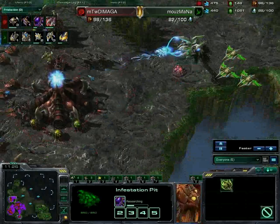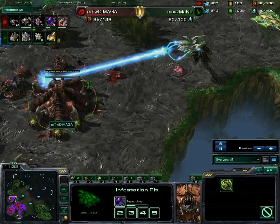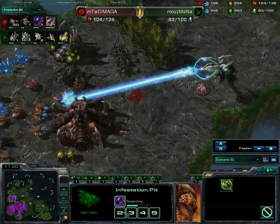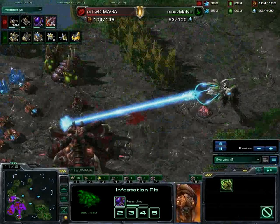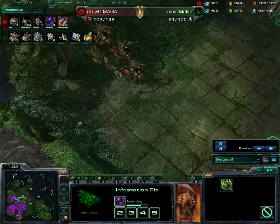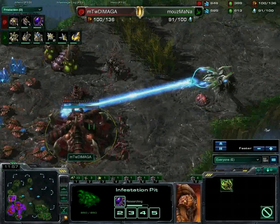The void ray can sit just outside the range and attack the hatchery, charging up on it and then attacking the roaches, doing some good damage. This void ray is finally doing what it was meant to do. Pathogen glands are now being researched. He needs to do something here, but unfortunately because these bases aren't connected by creep, these queens are so slow at getting there. So much is going on - this hatchery is going to go down if he cannot do anything.